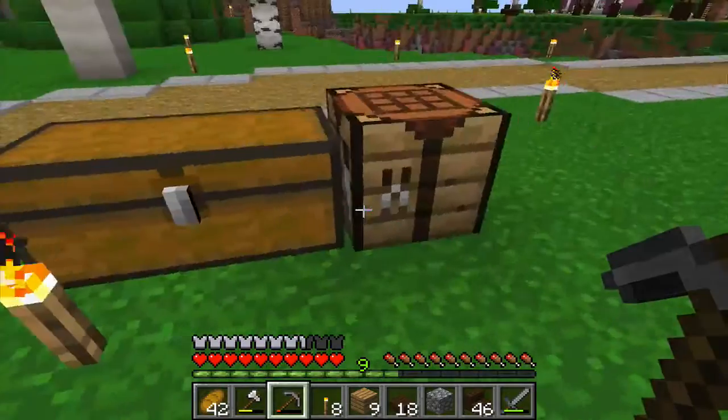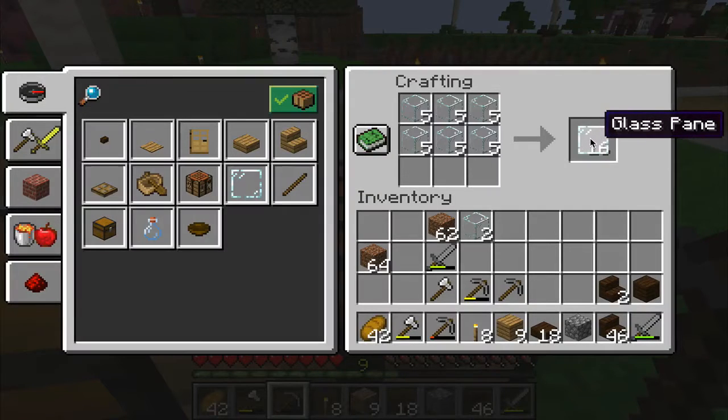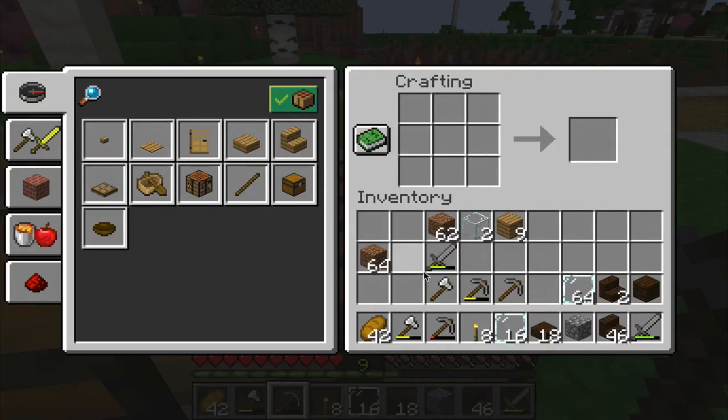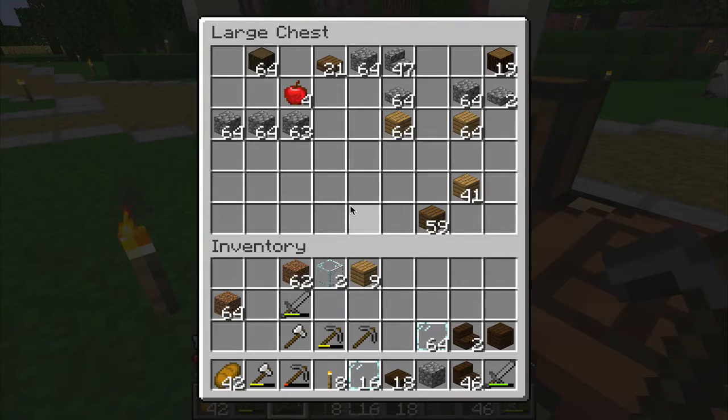Let's go ahead and make some glass panes here and see what we've got going on. I could stand to grab a little more oak wood since I'm out here as well, actually. So let's go ahead and do something like so, and then back into our house.